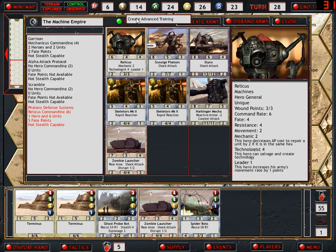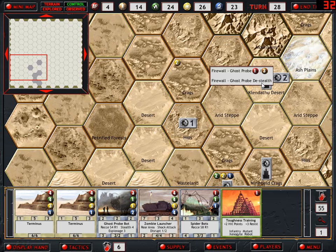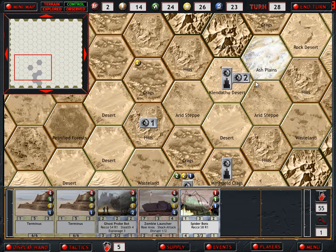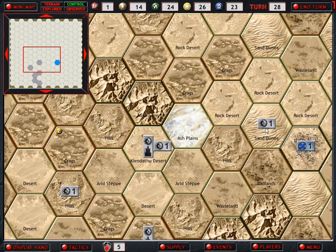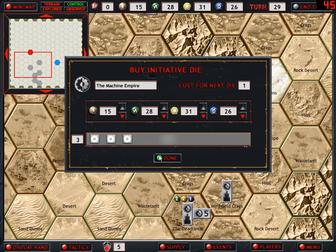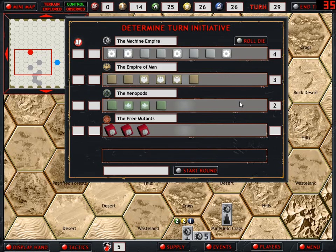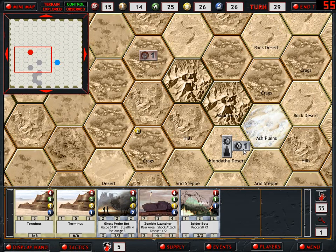Let's try to make some hit points and resistance. De-stealth our Ghost Probe, give it the toughness training, stealth it again, and move it out. I want to keep an eye on what happens in that hex. We have enough points left to move these Spider-Bots into the Deadlands. We redetected this guy - we didn't see him in our range though. It's an Outrider. We don't have an air card so I can't destroy it, unfortunately.